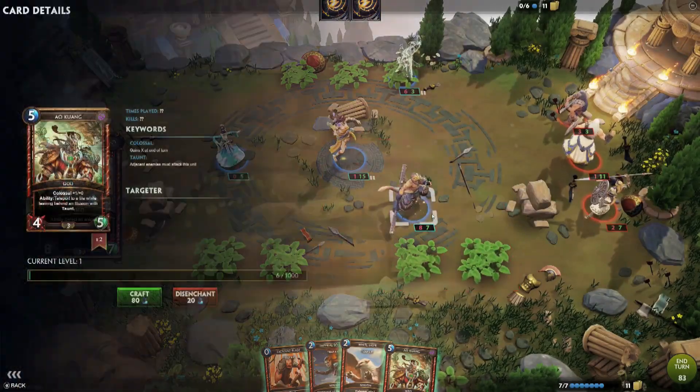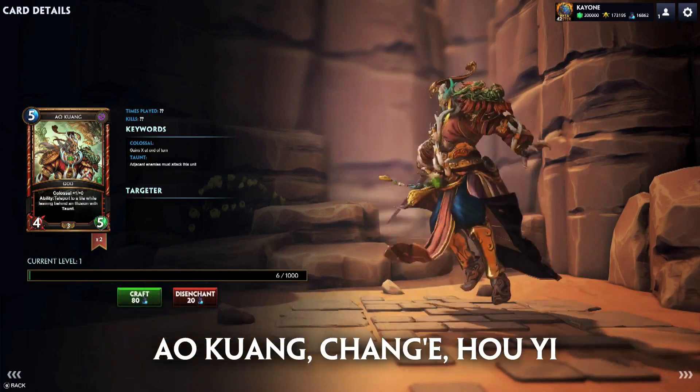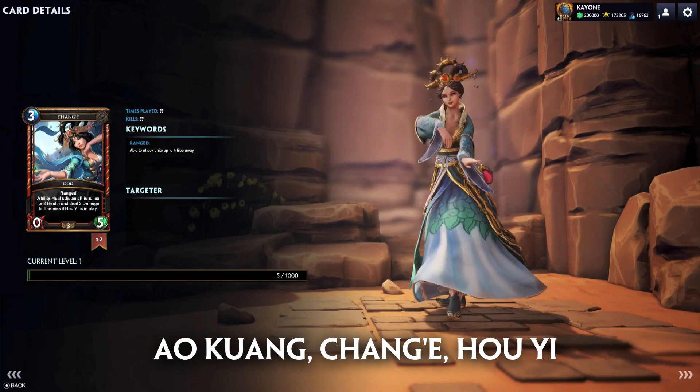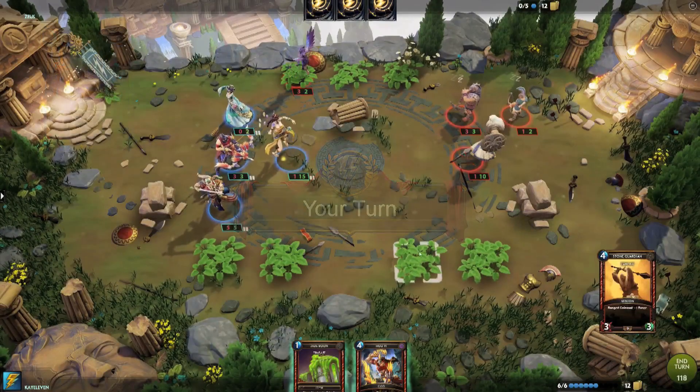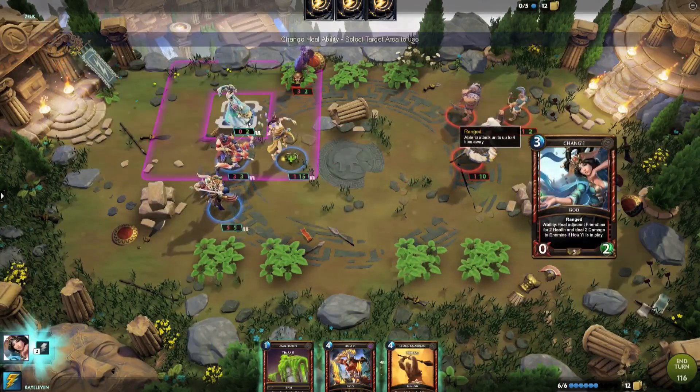Joining Sun Wukong will be three more gods in the Chinese Pantheon: Ao Kuang, Chang'e, and Hou Yi, with a unique interaction between Chang'e and Hou Yi not previously seen in Smite Tactics.